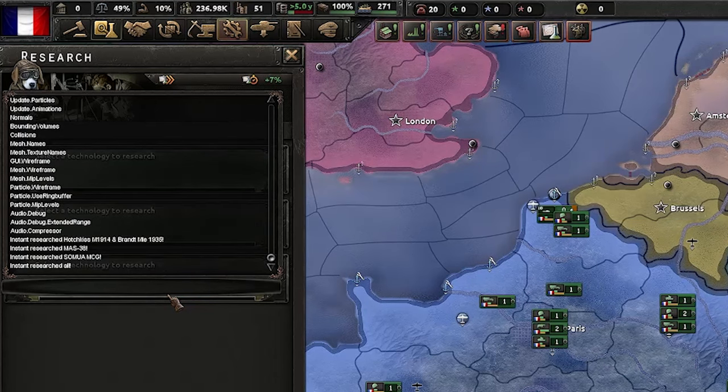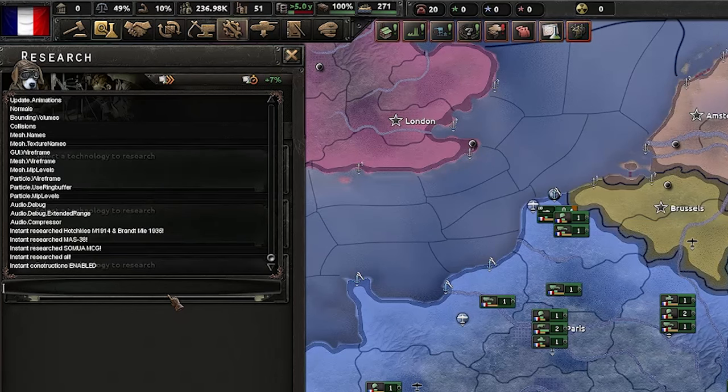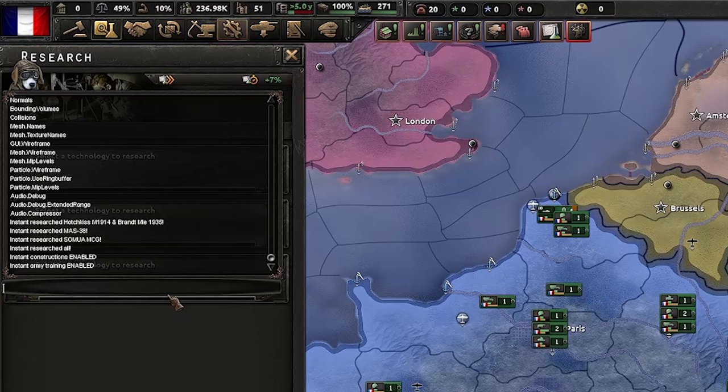Next command is 'instant_construction', all one word. This does exactly what it says — everything is built instantaneously. It is a toggleable command so you enter it again to disable it, and just be aware that this also affects the AI too. Next up we have 'instant_training', which is similar — all units are trained instantaneously, and again this affects the AI too.